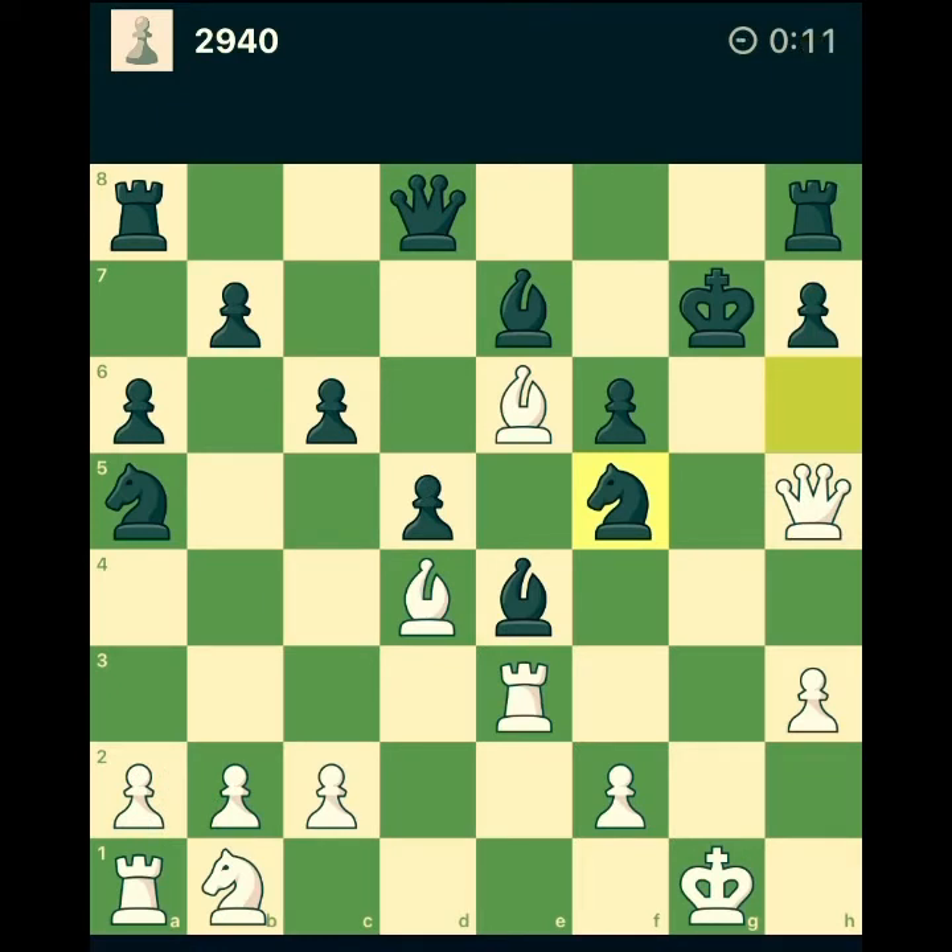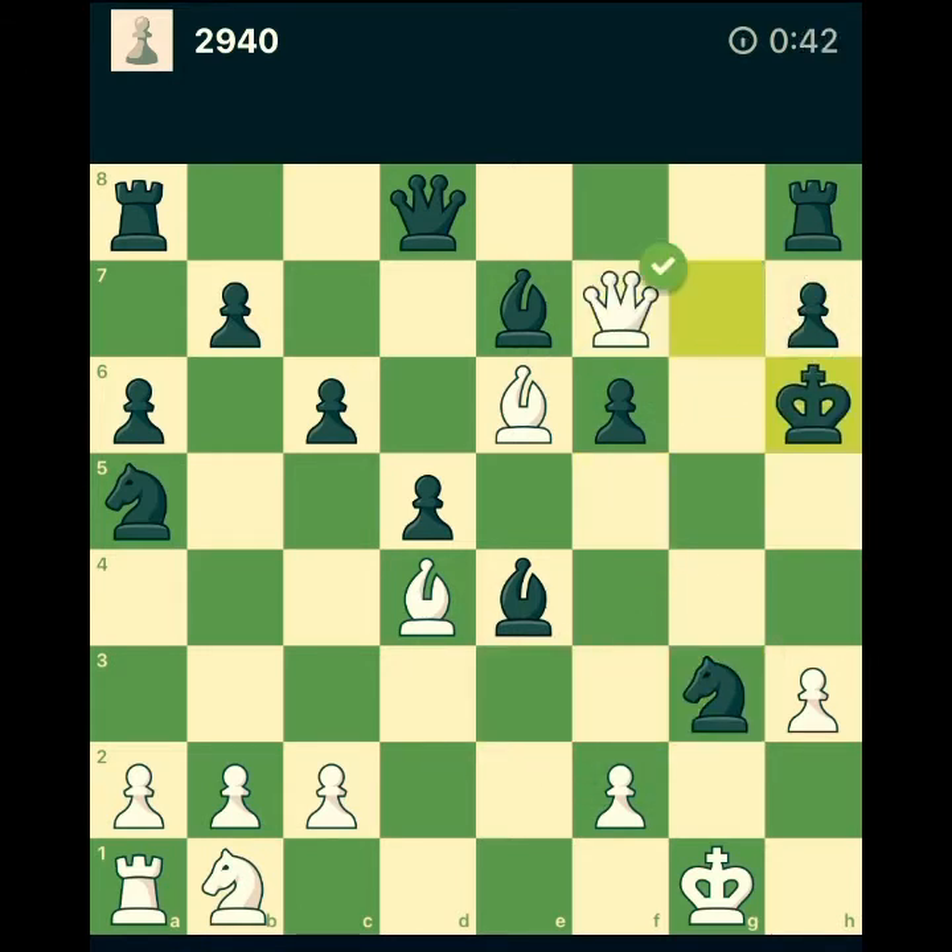This one is an entertaining puzzle. I'm thinking about first check with the rook — king cannot go to f8 because then it's mate with the queen. So the only valid move is knight takes. After knight takes, I have queen f7 check, king goes up, then bishop check and mate. Let's do it!